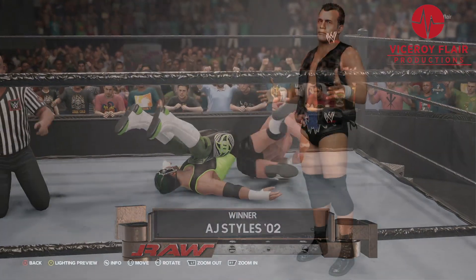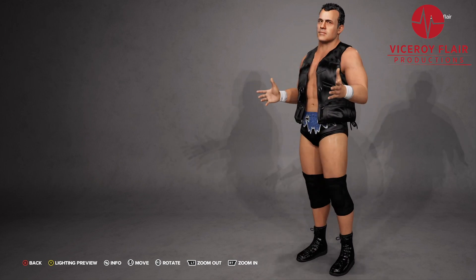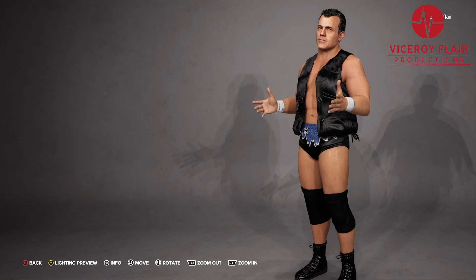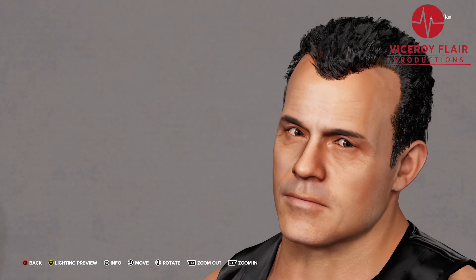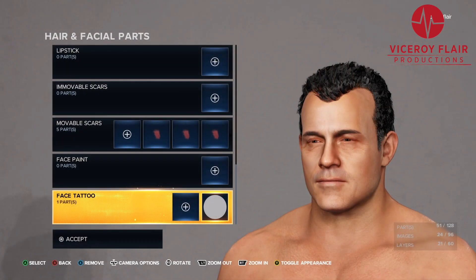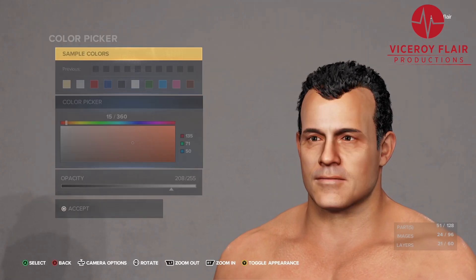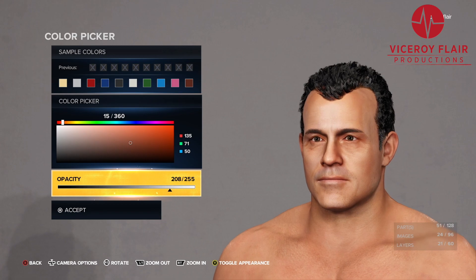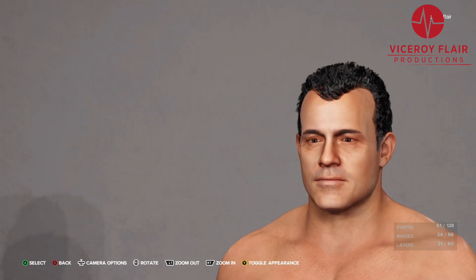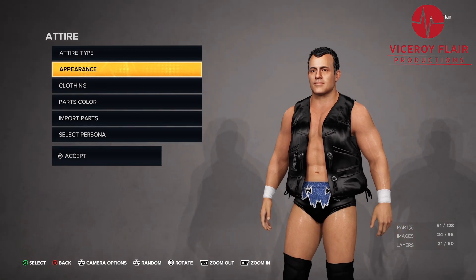My fifth ranked creation of the year — I'll give it to my Dean Malenko. I just recently released this within the past week and it looks phenomenal. The one I'm showing here is slightly different than the one I have uploaded currently on Community Creations. I changed the skin tone of the face. If you want to change the skin tone of the face to make it more accurate, just go to facial parts, go to face tattoo, then go to the color of the face tattoo, and change the opacity to 208. By changing the opacity to 208, it will darken the face the perfect amount so that it matches the body, and it will also still show the features of Dean Malenko's face very well.